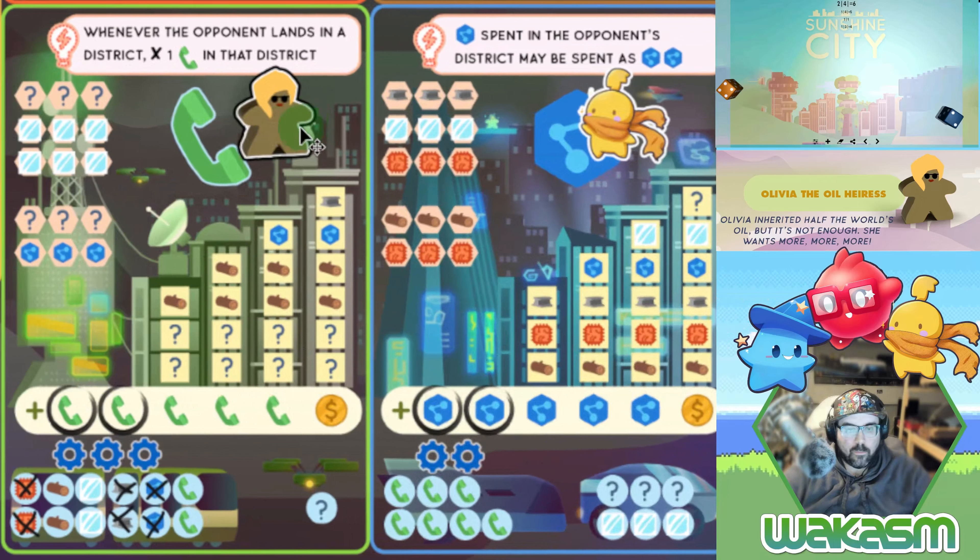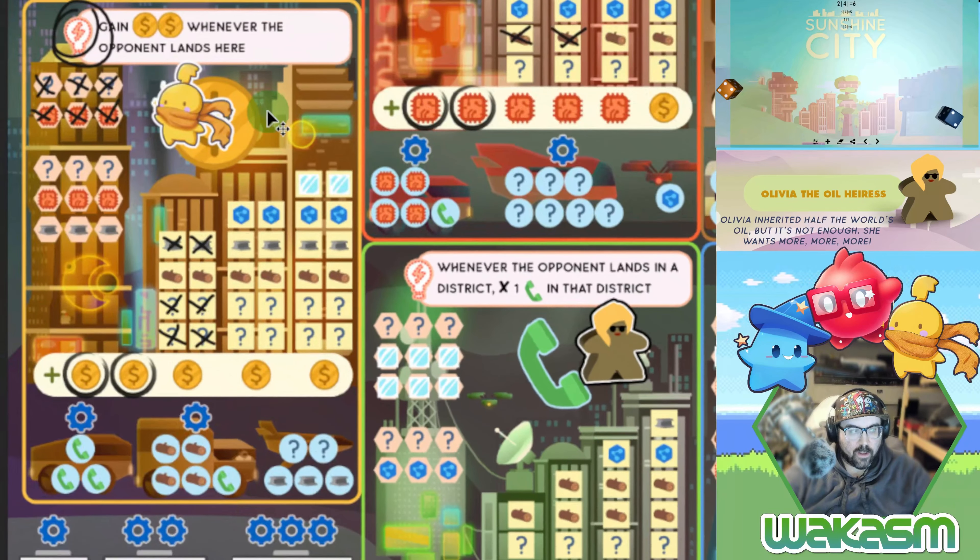A two and a four — Olivia does her thing, trying to get all the oil in the world. This is the first time she's been here. First things first, we're definitely moving the builder, which lets us mark off this and gives us an extra wild to use.